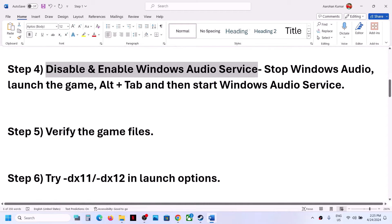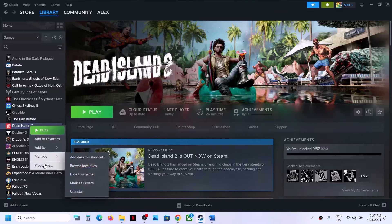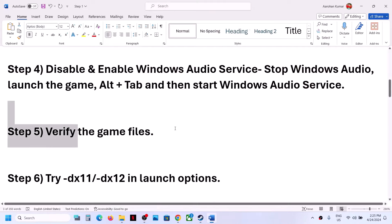The next step is to verify the game files. Right-click on the game, select Properties, go to Installed Files, and click Verify Integrity of Game Files. After the verification is complete, proceed to the next step.